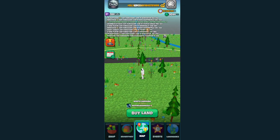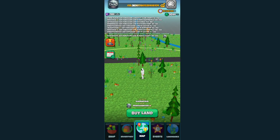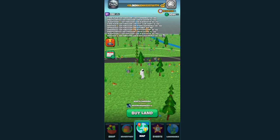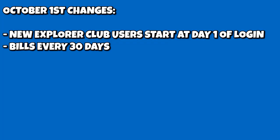A little recap: in a video I did on the Explorer Club several months ago, I talked about how the absolute best strategy was to buy Explorer Club at day 90 and then in a 31-day month buy it from day 90 to day 30. This was apparently seen as an exploit by Atlas Reality. Now, whenever you buy the Explorer Club no matter where you are on the logins, you will start over at day one immediately.